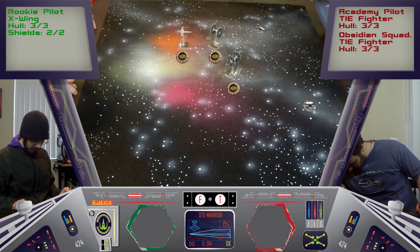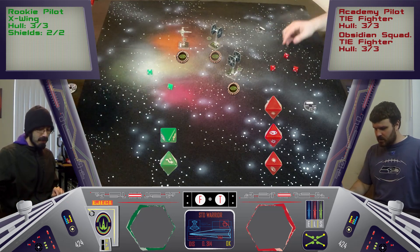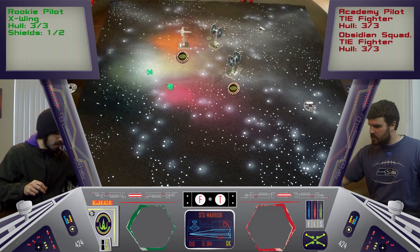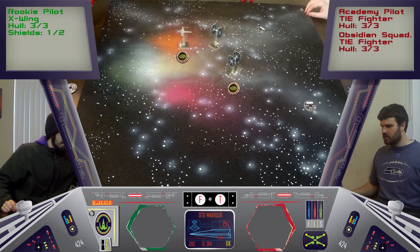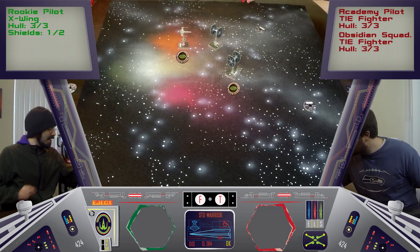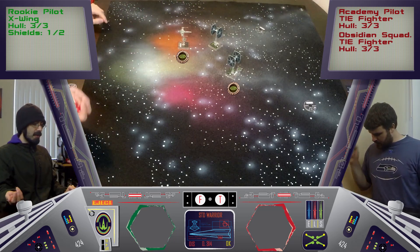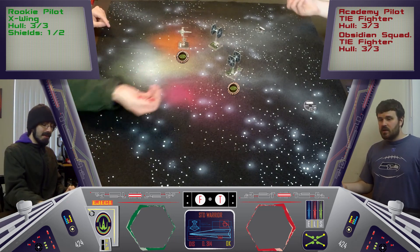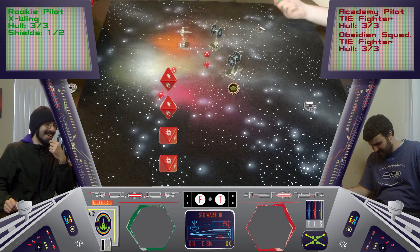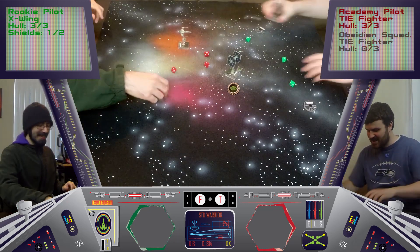At range one I roll three attack dice since my base attack is two but range one gives a bonus die. With focus I turn a focus result into a hit - that's two hits. Rolling defense: one evade. So I lose one shield. Now return fire - just happens to be range one in return! That works out well for me - I get four attacks, three base plus one range-one bonus. Rolling attack dice... and with focus converting hits, we check results. One squiggly - I'm still dead. He's dead! Just like that - boom.